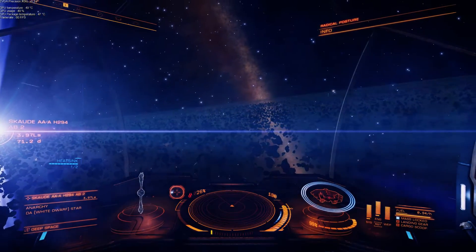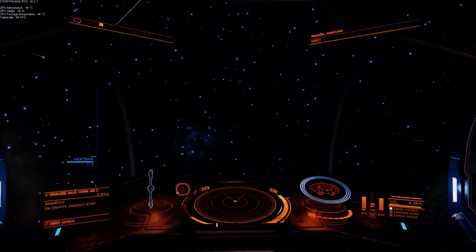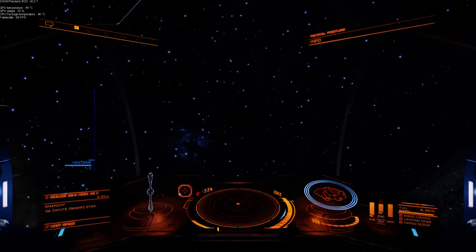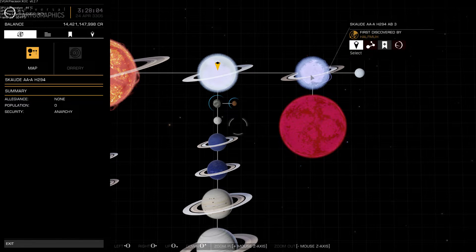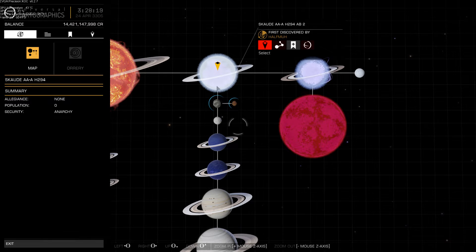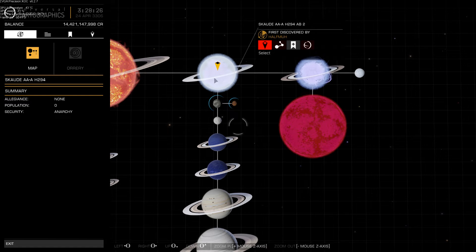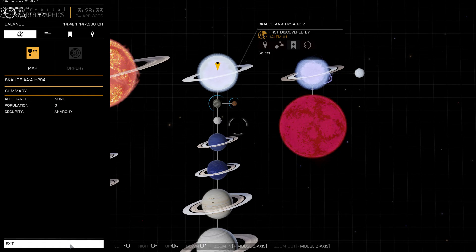This is the second port of call in this little tour of this system. Next, we'll be popping off to a neutron star with rings. We'll go and see the neutron star with the rings first, I think. Although, landing on that planet with this as your star would be quite something. However, as I said before, so much to see.